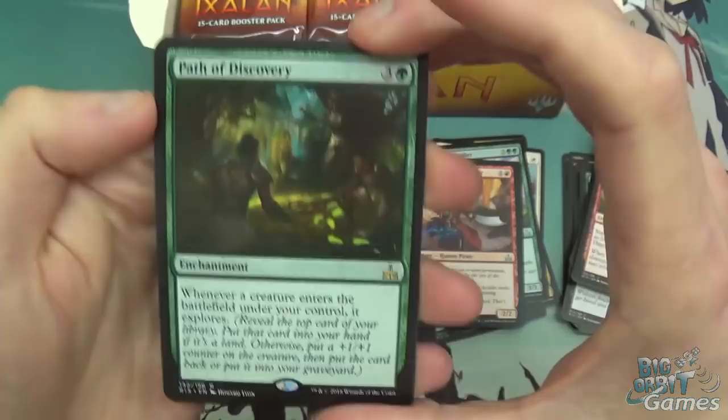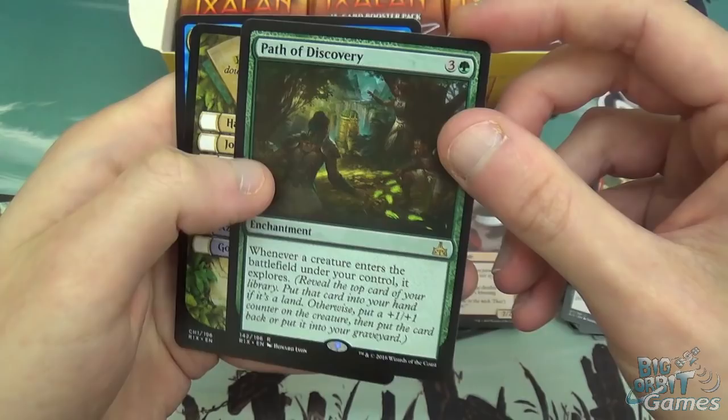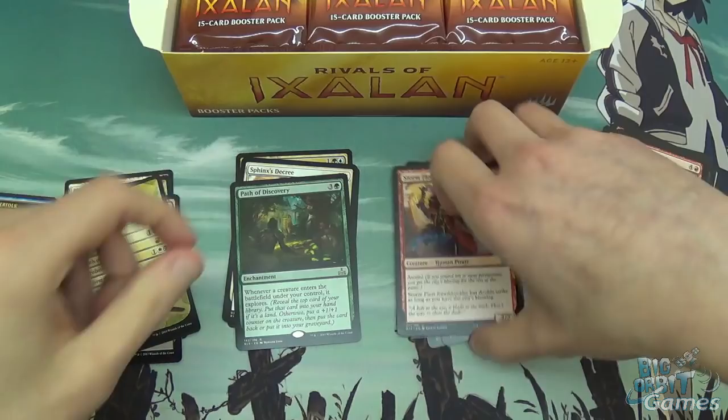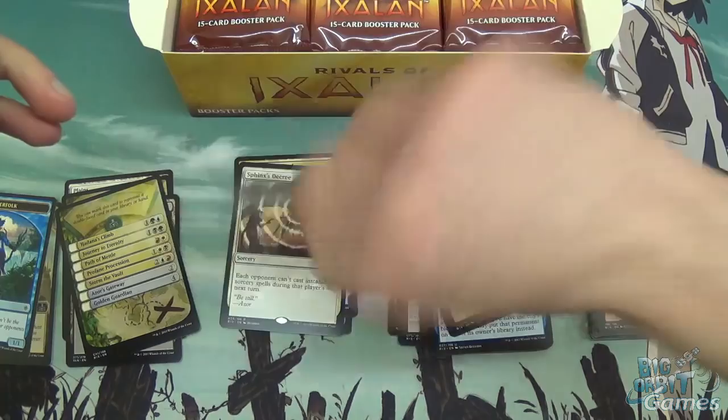Path of Discovery — whenever a creature enters the battlefield under your control, it explores. A little slow at 4 mana, but I do like this card. We must have missed a flip card somewhere — they normally only put those in packs that have flip cards. Path of Discovery definitely isn't a flip card, so that's very strange.